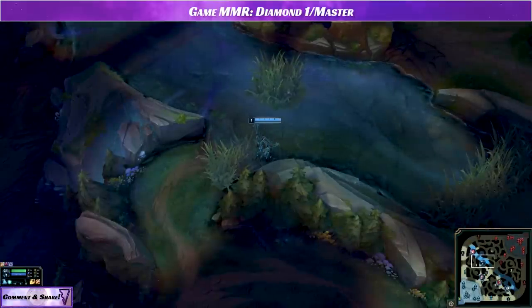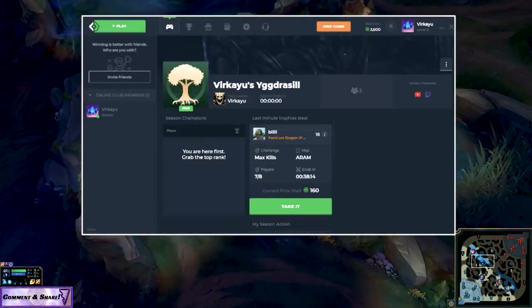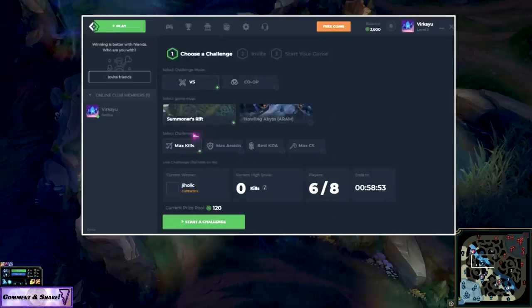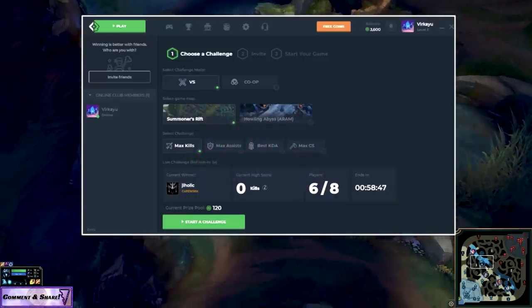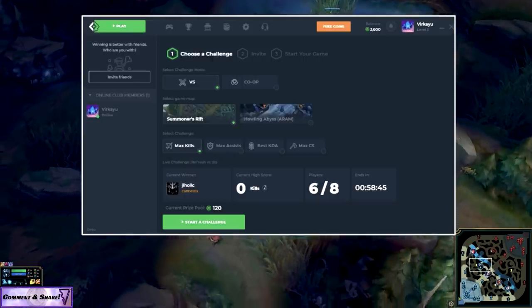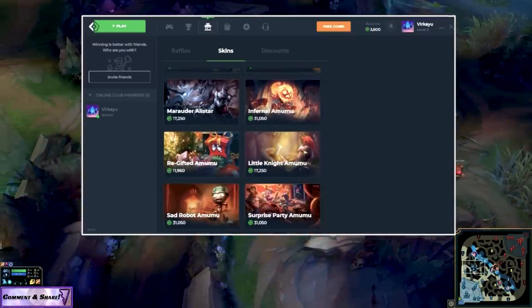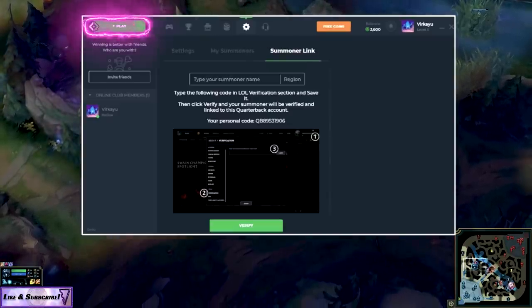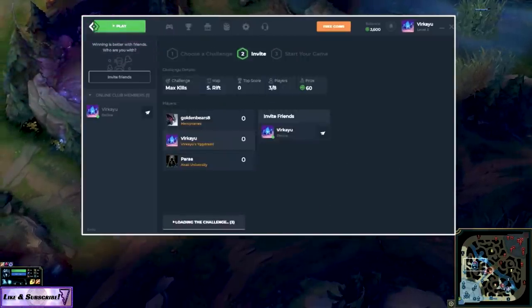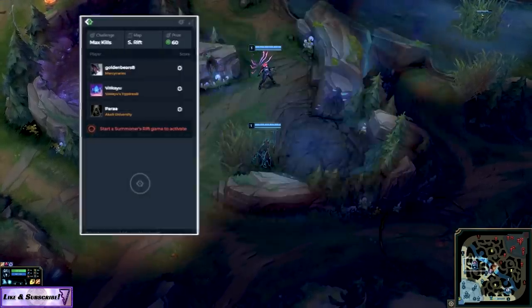Before we get into the gameplay, I want to say that I am now a Quarterback partner and have my own club for Caillou's Yggdrasil. Quarterback is a free app that lets you participate in in-game challenges on League of Legends against other members of our club plus other notable content creator clubs. The challenges include max CS, kills, KDA, and maximum assists. When you win, you get trophies for the club and Quarterback coins to redeem skins and participate in raffles. Click the link in the description, join my club, and let's get Yggdrasil to the top for Odin.